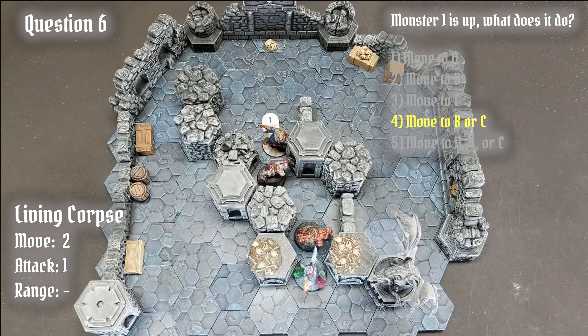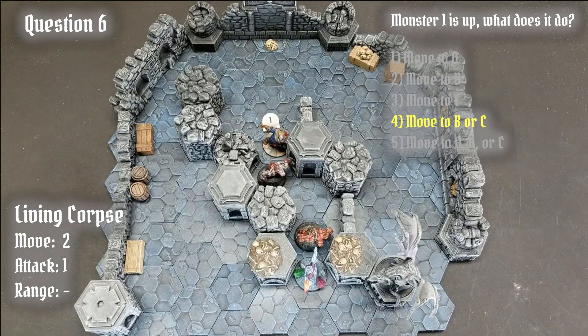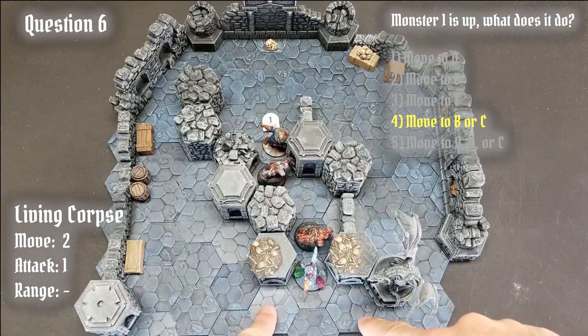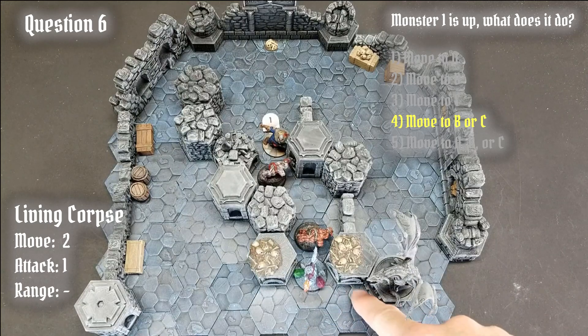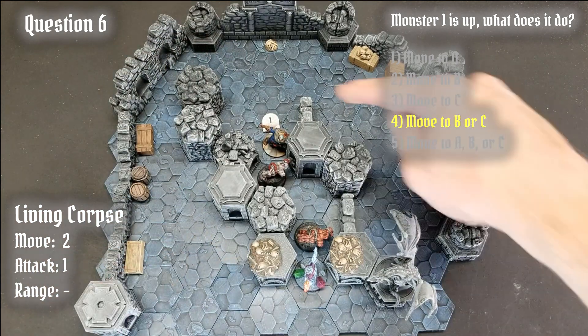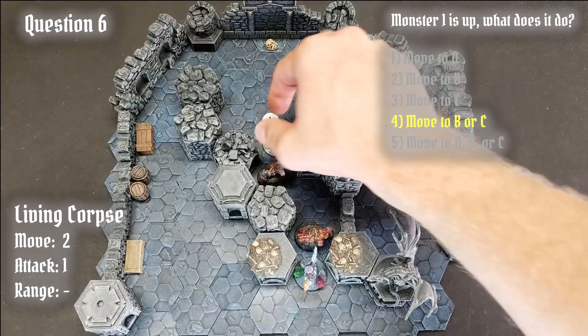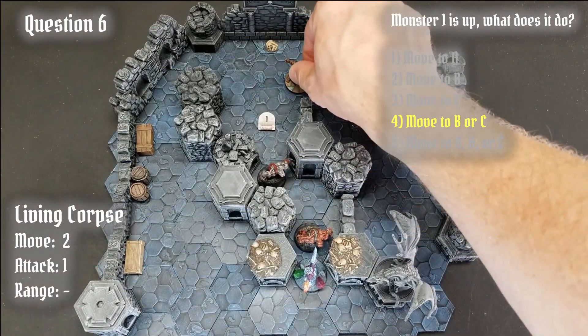Why? Because the monster must find a viable hex to attack from melee range, and as before, this hex is occupied by an ally, making it not a viable hex from which to launch a melee attack. The two closest hexes the monster could attack from are here or here. Therefore, since it is equal movement both ways, it is up to the players to decide between B or C.